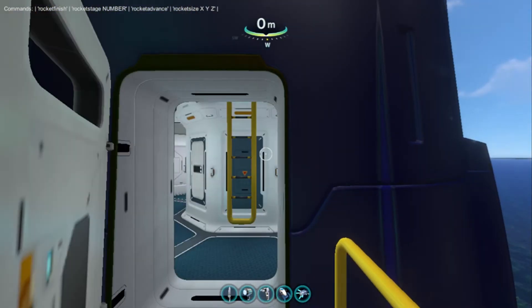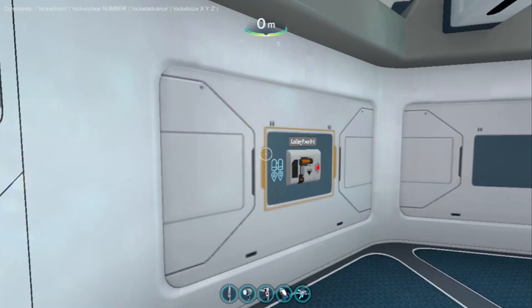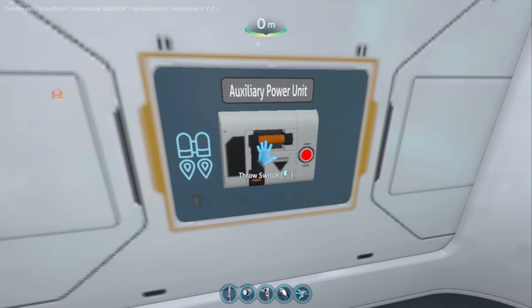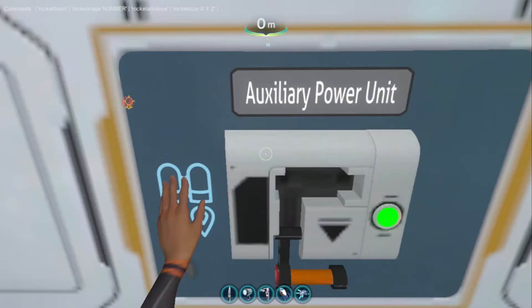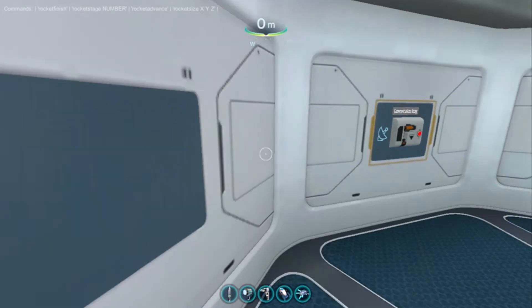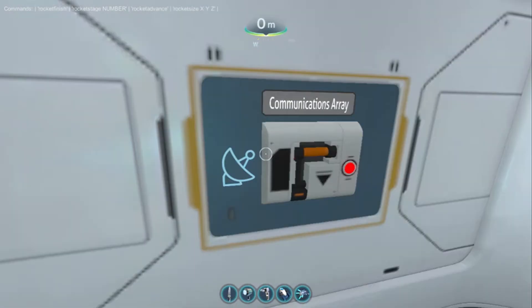Let's launch the rocket. There should be a command that does everything for you — like all the things at once. Auxiliary power unit online! Yeah, there should be like a command that automatically does all the units and stuff, like the communications and time capsule.